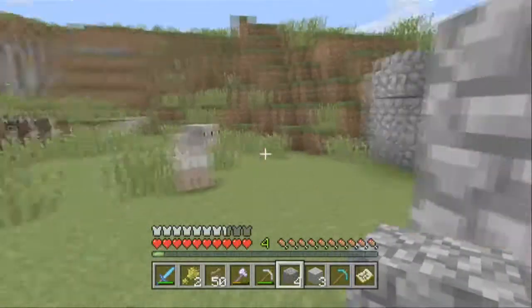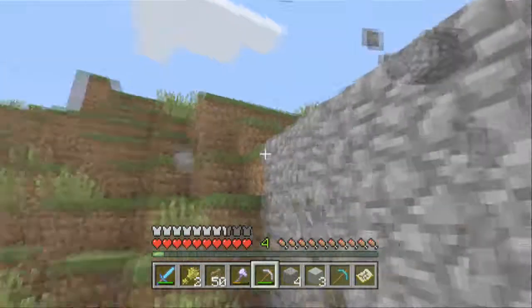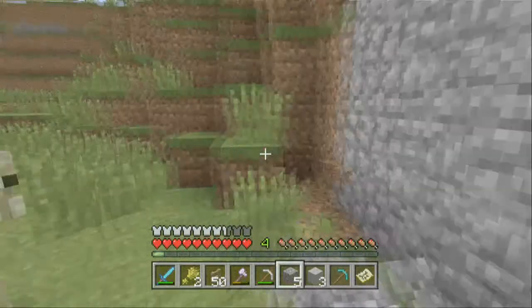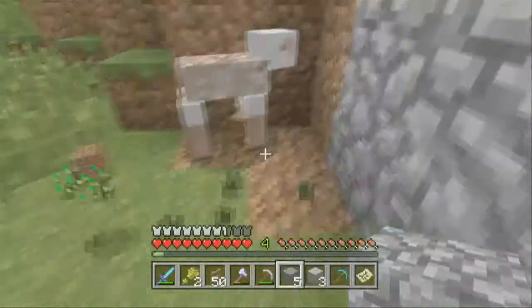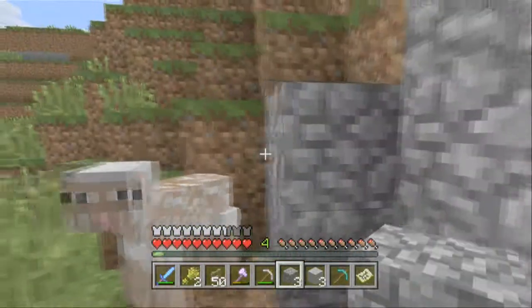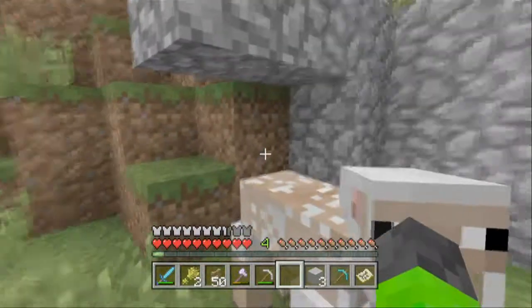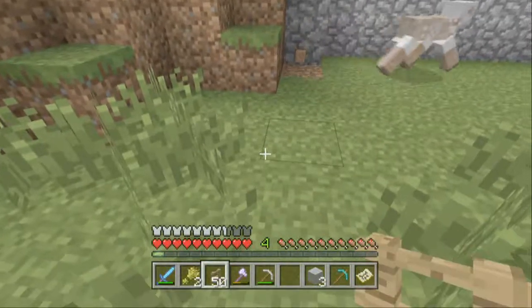I'm going to continue building this wall right here. I don't really want to use my diamond pickaxe because I don't want to waste it, but we can always go back to the castle to get more cobblestone. For now I can just make fences from it.